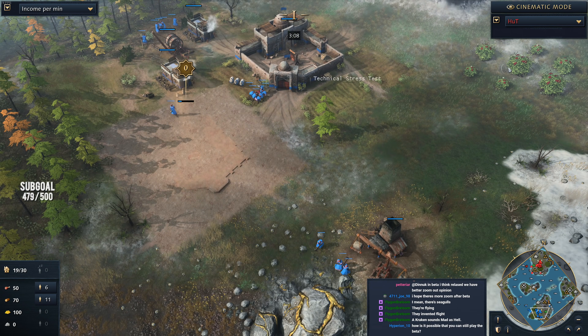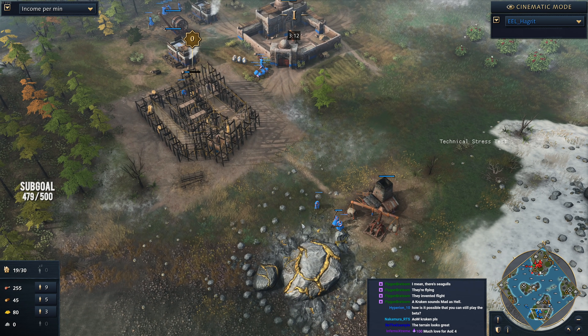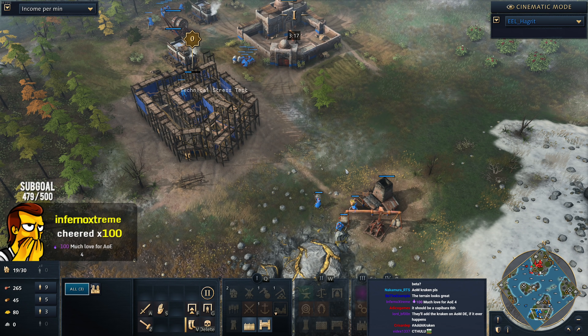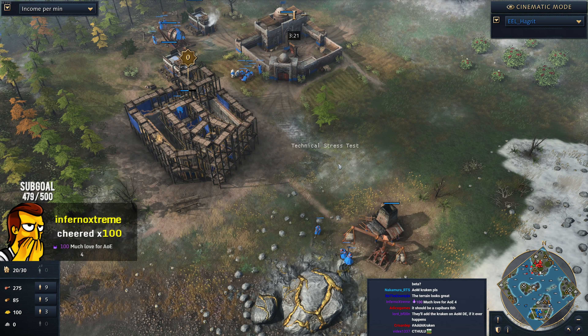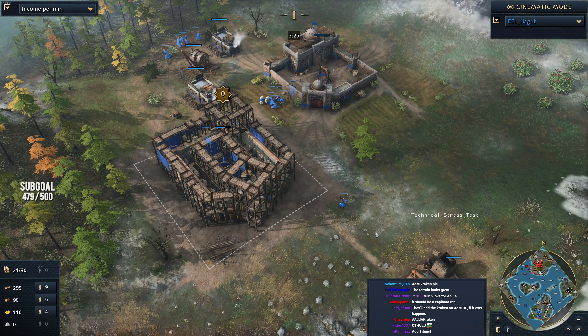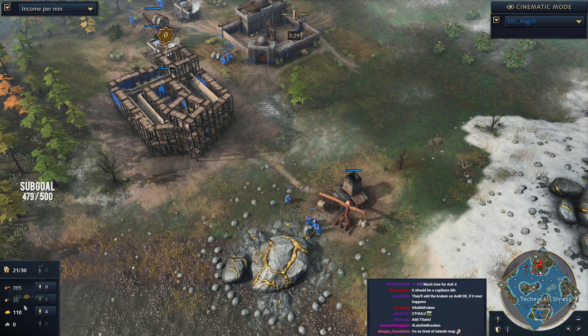Players are beginning to head out to gold. We'll take a look at Hagrid down to the south — both players playing the Abbasid Dynasty. House of Wisdom is now going down for Hagrid. Hagrid adding it relatively early. I would say he's a little bit behind on his gold macro, but I'm sure he'll pick it up.